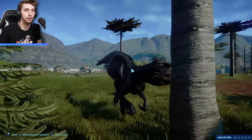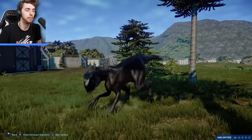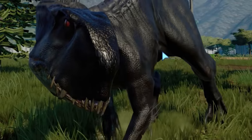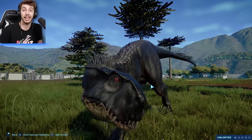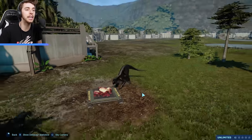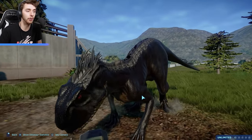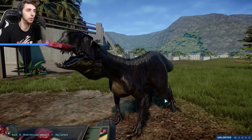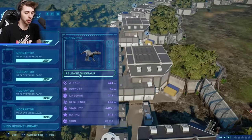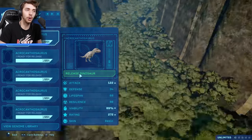So here we have our first E750, looking gorgeous. Well, she's beautiful on the inside - but even then on the inside it's not really that pretty anyway. She's going to eat - oh we should put a goat out. Oh well, at least we're going to see a little feeding. So now I'm just going to go through and release all of these dinosaurs.